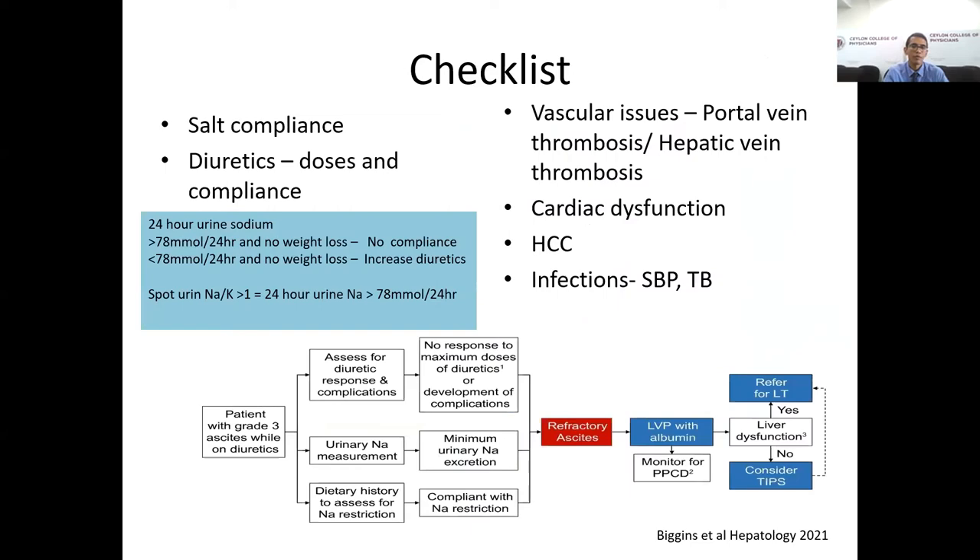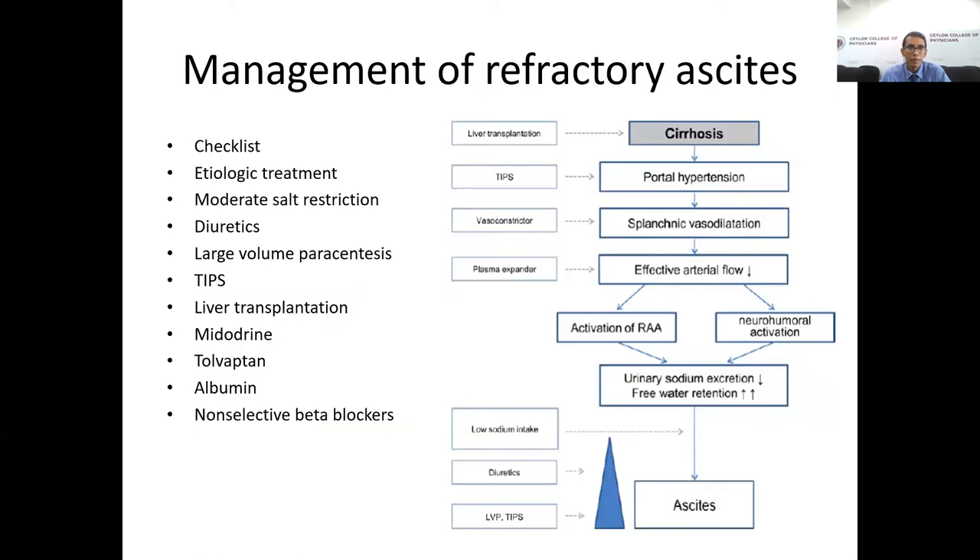Management of refractory ascites depends mainly on the pathophysiology of ascites. When clinically significant portal hypertension is present, it causes splanchnic vasodilation, which in turn reduces effective arterial blood flow, activating the renin-angiotensin system and sympathetic nervous system. This increases tubular sodium reabsorption and free water retention, which in turn causes ascites. Different treatment modalities act on different steps in this pathophysiological cascade.